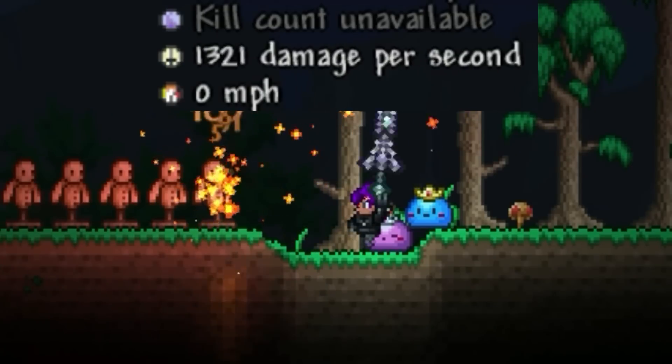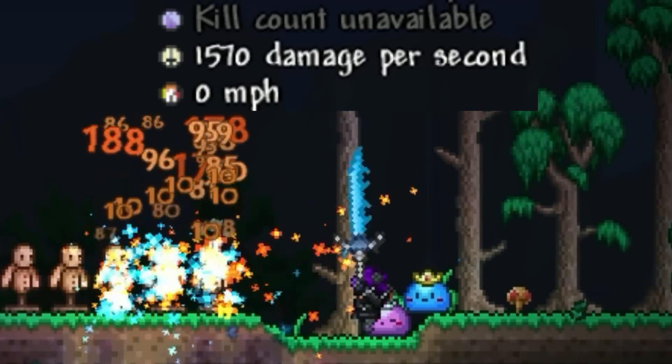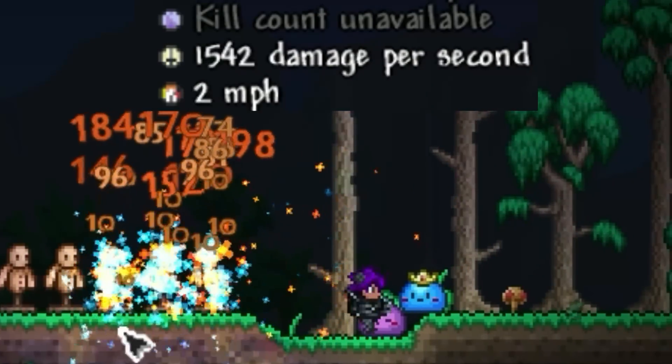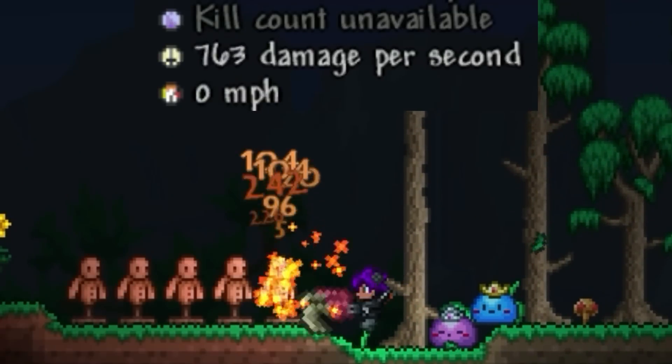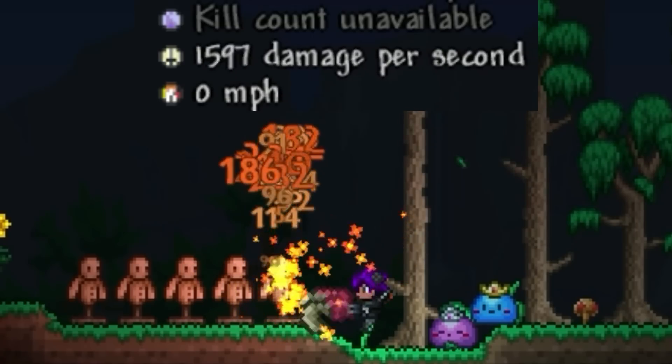It isn't the best sword possible. You have options like the Titanium Broadsword, the Beam Sword, and the Frostbrand, which were all also buffed in 1.4.4. But due to its short range and high speed, it can be viewed as a sort of weaker fetid bag mix, which is really funny to think about.